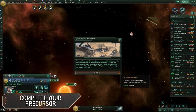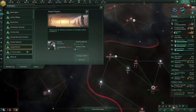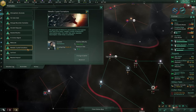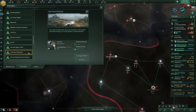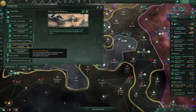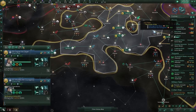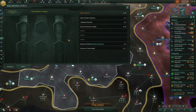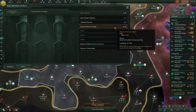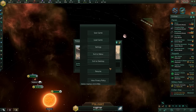Fully researching your civilization's precursor leads to massive benefits for your empire. There are several ways to speed this up. Keep an eye on anomalies in systems you've explored — some give hints of being related to your precursor civilization, so prioritize researching those first. Regularly check the situation log for incomplete precursor projects your science vessels can follow up on. And if you're playing with the Ancient Relics DLC, you can spend minor artifacts earned from archaeological digs to automatically discover an additional precursor site — very helpful if you're struggling to find that final clue.